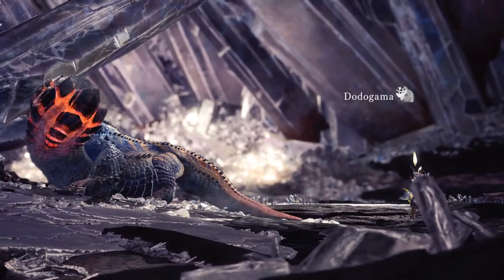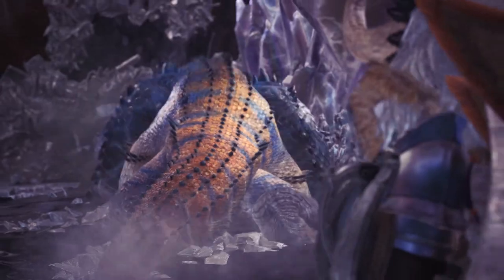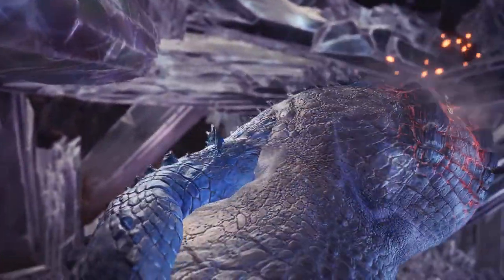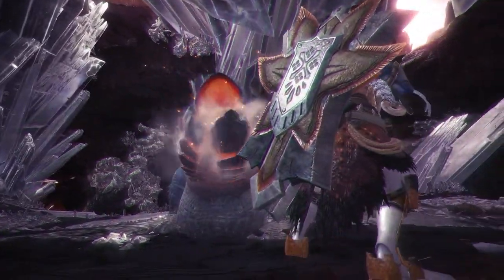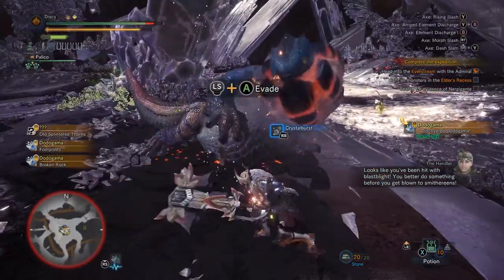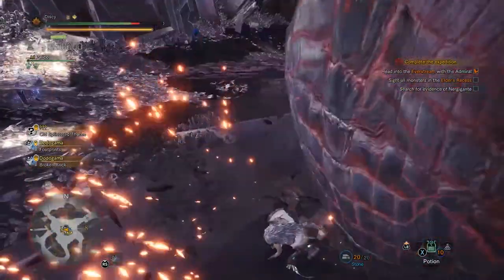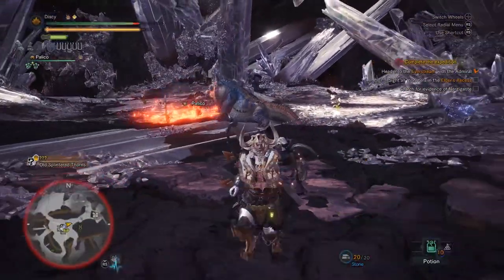What is this guy? Dodogama? I hope he's weak to water. Blast Blight — shoot, what does that mean? Do I have to use a Melberry? Will that work?